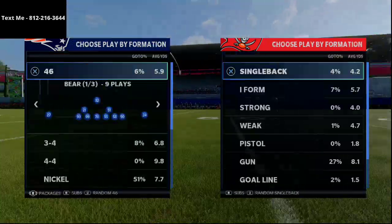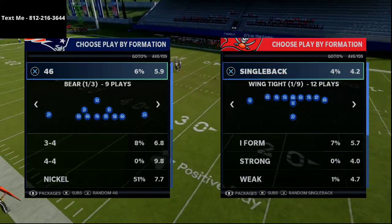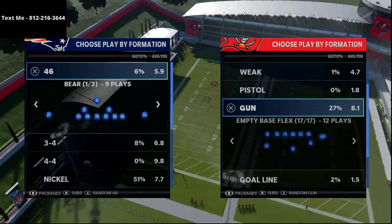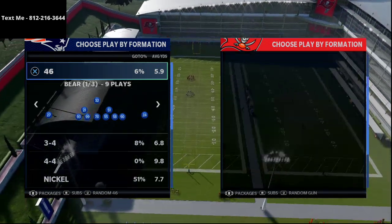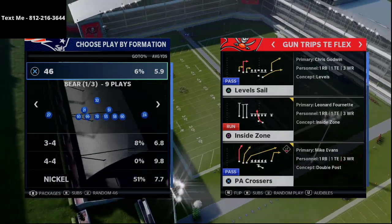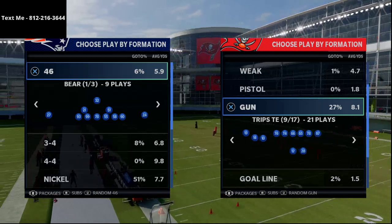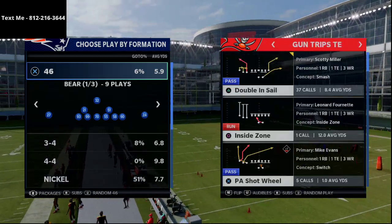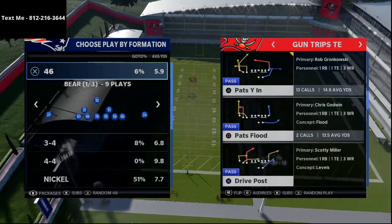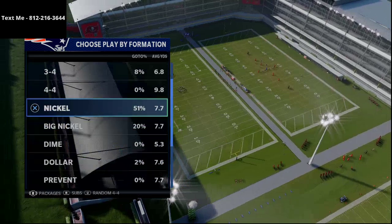What we're talking about today is a route combination out of Trips Tight End. You might have something like Trips Tight End Flex in your playbook — the play there is PA Crossers. But the play we're discussing today is from Trips Tight End in the New England Patriots playbook, and the play is Pats Y In. This might be the best play in Madden 21 because it literally bombs every single coverage.